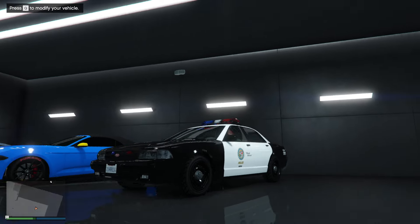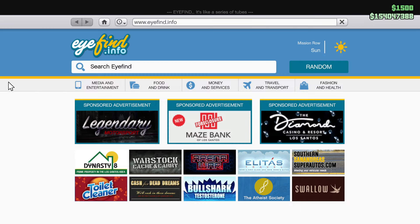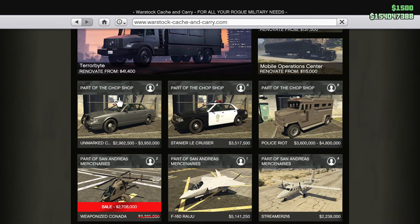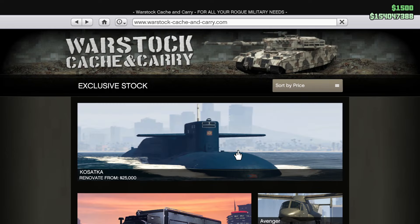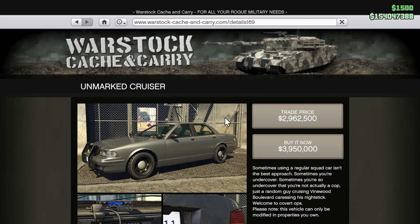We have a brand new police car in GTA — we can finally buy one. Go to Warstock Catch and Carry and there are three options: the unmarked one, the Stanier, and the riot truck SWAT vehicle. I bought it for 3.5 million with the discount. You unlock it by doing the first scope-out part of the new DLC Chop Shop mission.